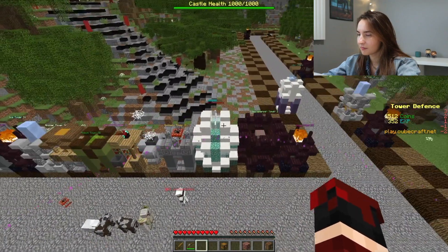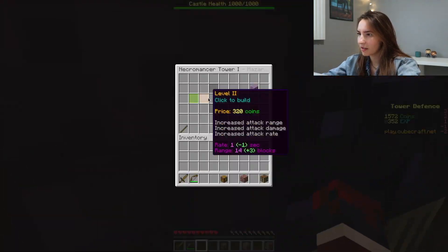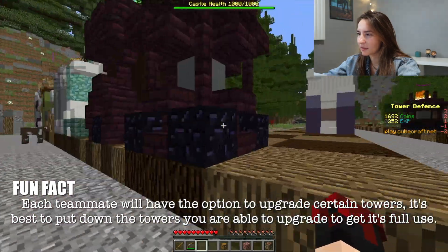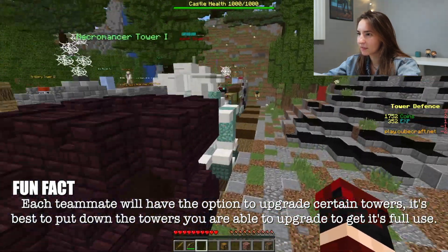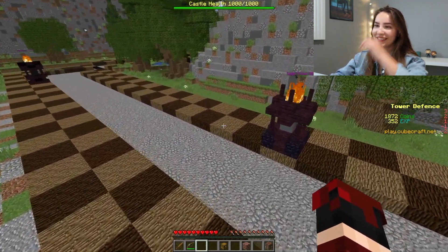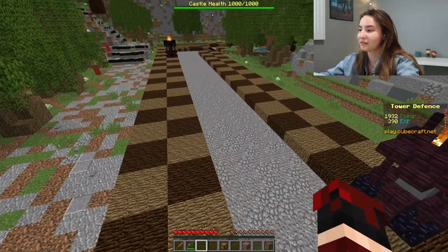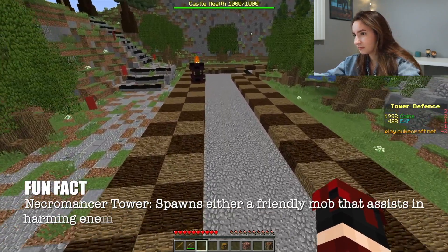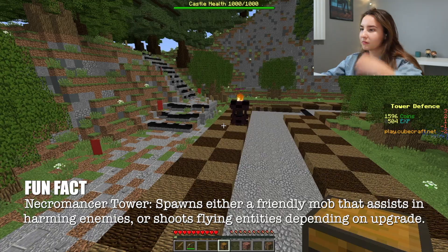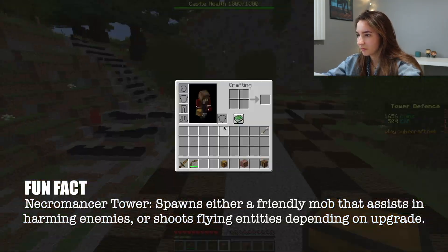They keep putting these stupid artillery towers and they don't even have them upgraded, and it's really upsetting me. They placed a necromancer and I can't upgrade it — don't like that, especially right at the beginning. That's not ideal. Oh, I have the upgraded necromancer now! You should place some of those.